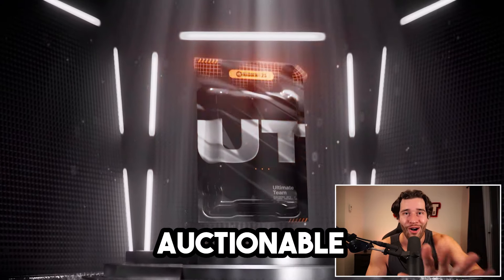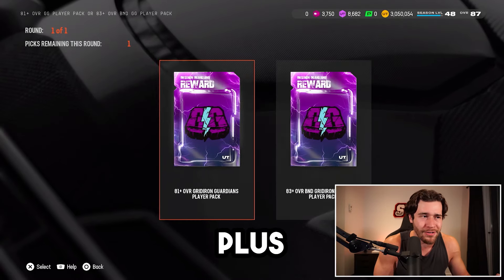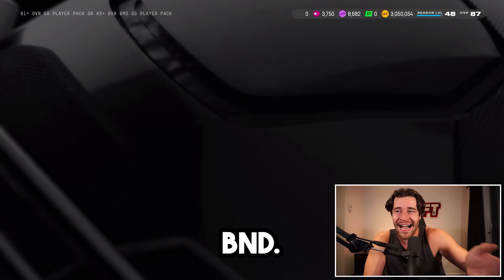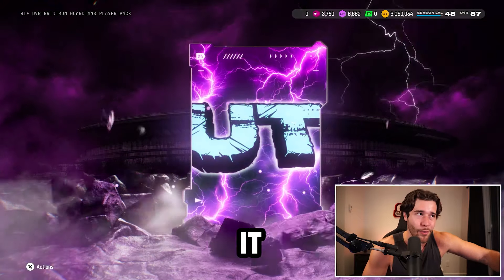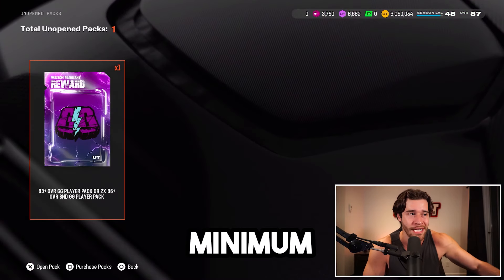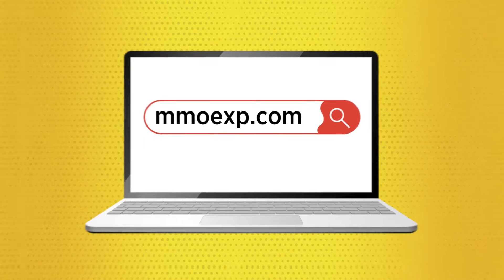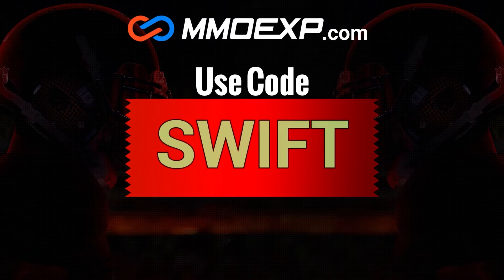Let's go with an 81 plus overall auctionable pack. This is probably better than the 83 plus overall B&D in terms of coin value — we'd probably need an 89 to make the 83 B&D worth it. This pack gives us an 81 Tyler Huntley. So far, the minimum in every single slot. To buy Madden 25 coins for the cheapest price on the internet, check out MMO EXP by clicking the link in the description and use promo code SWIFT at checkout for 5% off.